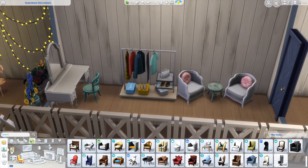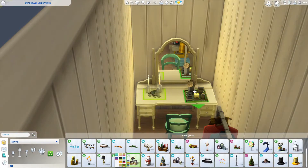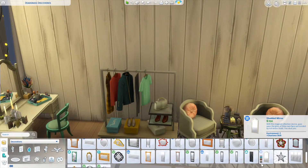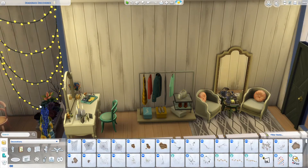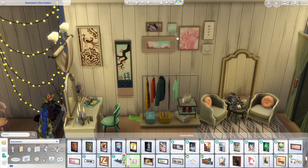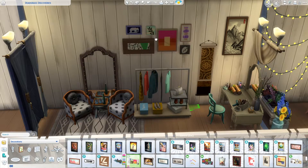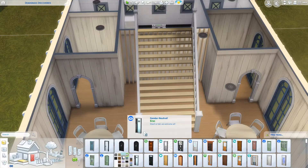Also up in the loft area, I created two little dressing rooms. There's a vanity and a clothes-changing rack — I believe that's from Moschino Stuff — so your sims can come here and change clothes using the dresser and put on makeup if you want. They're mainly just for decoration but do have a little bit of function. The two dressing rooms are really similar; I just changed up the color schemes slightly. They both lean pretty feminine, but I tried not to make them overly girly so that grooms can use them as well.